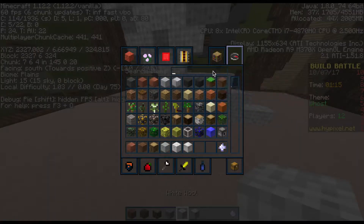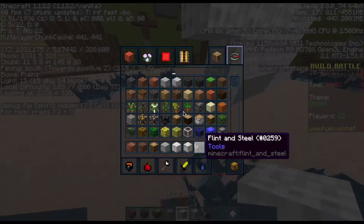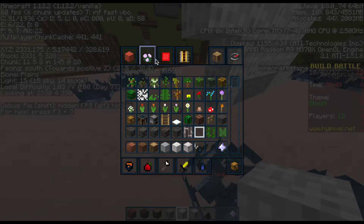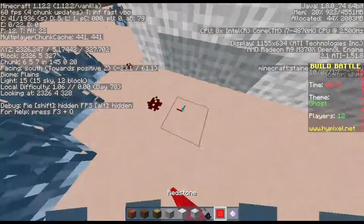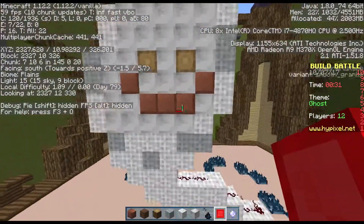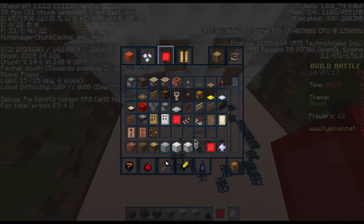So this is my ghost right now. I'm going to be adding something — one minute remaining. We only have a little bit of time left. What should we put right here? We can put redstone, which represents blood in Minecraft, but for some reason it won't let me place it. Okay, this looks kind of creepy already.